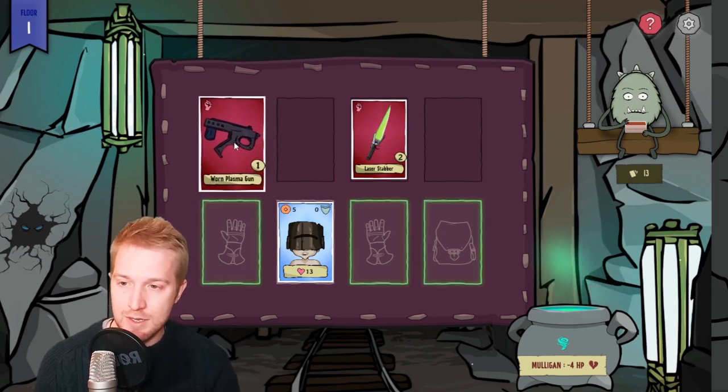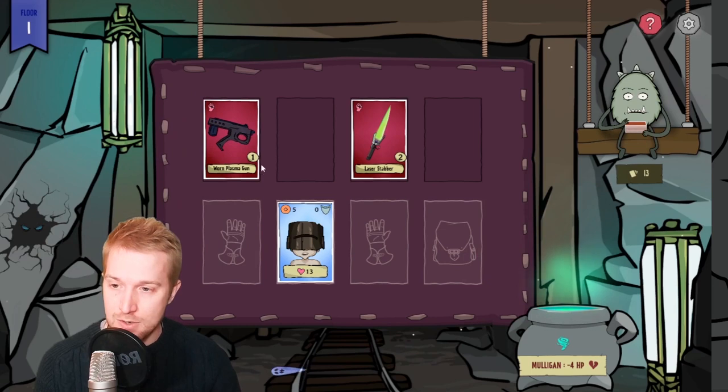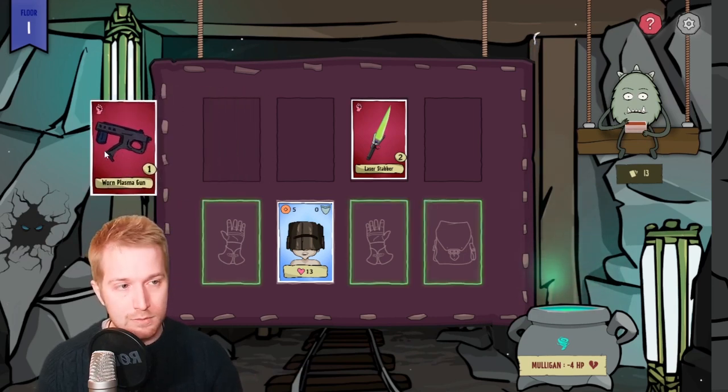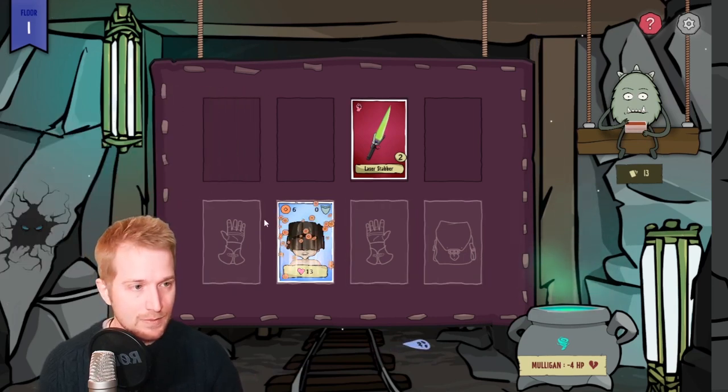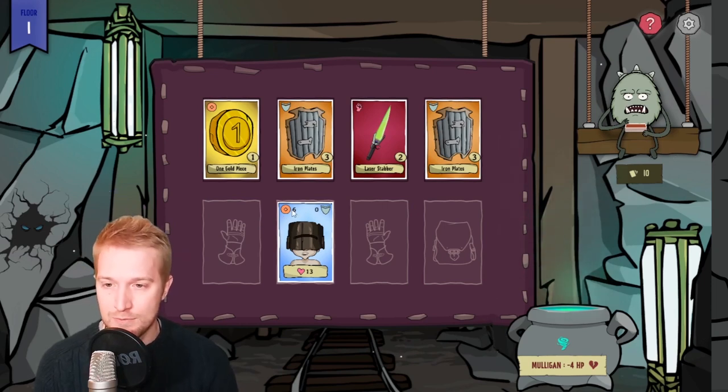We can also drag items over to this hole over here to sell them. You can see this gun is worth one, and by sending it I will get one gold. Now an interesting thing there — because there was only one card remaining on the top row, another three cards were drawn by Ruggo.